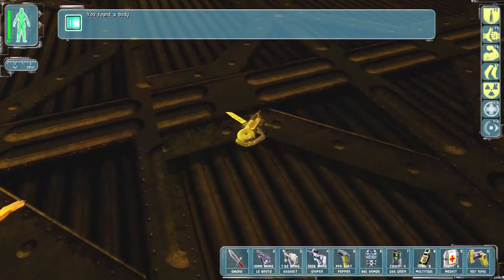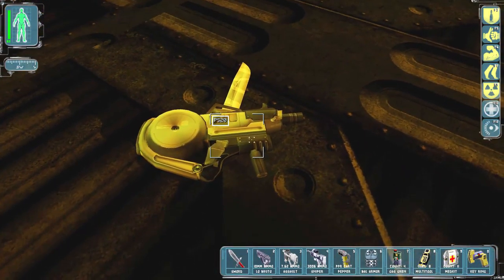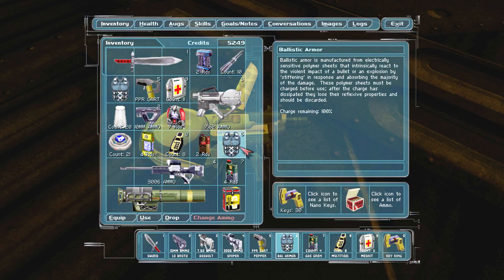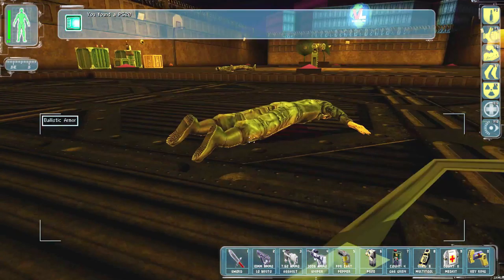Oh, this guy's got a PS20. What do we want to drop for that because I really want to use those. Oh, I have two ballistic vests — I didn't even realize. There we go, I don't even use one of them.